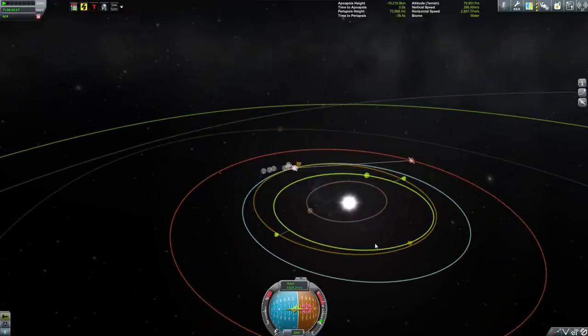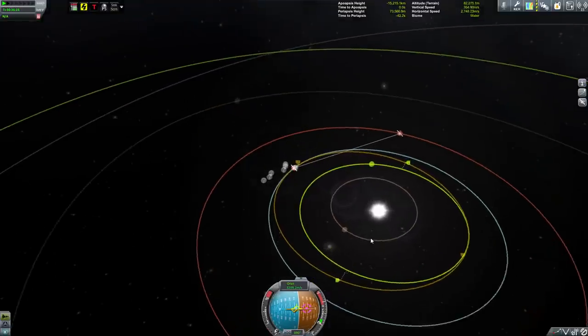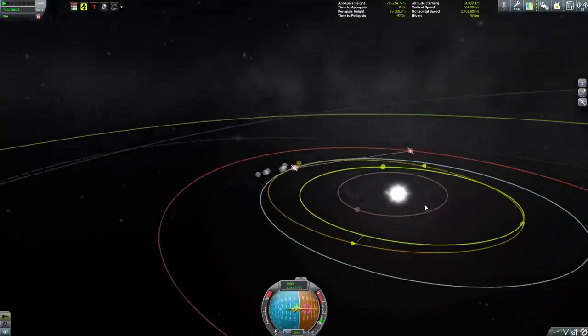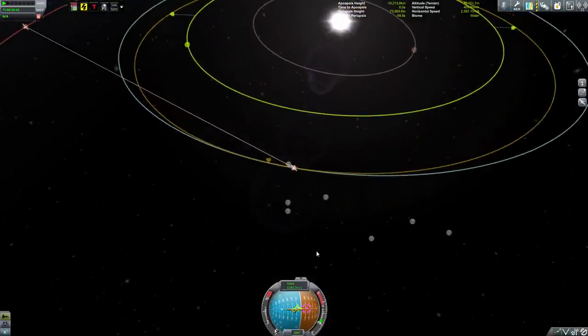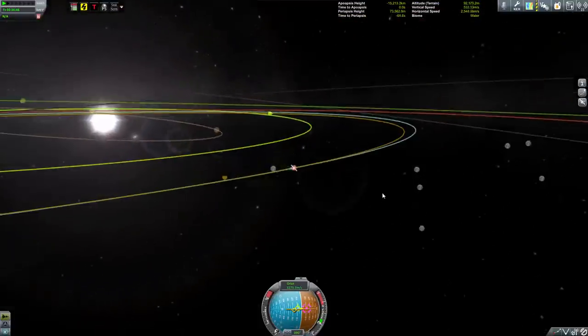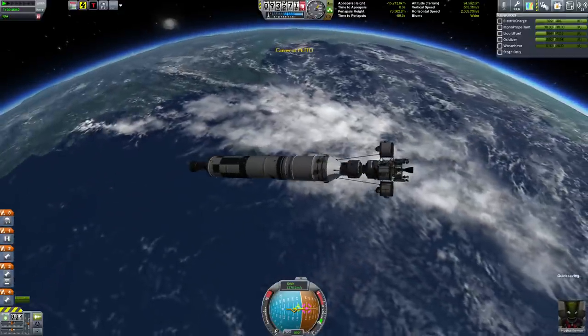I'm going to fast forward out to the ascending/descending node — the descending node — and I'm going to correct it, and that should make it pretty easy to get into an encounter. I was doing some fiddling with the encounter node so I know we're going to be kind of close. We need to fix our inclination. There's some asteroids. Anyway, that's it for Kerbin.